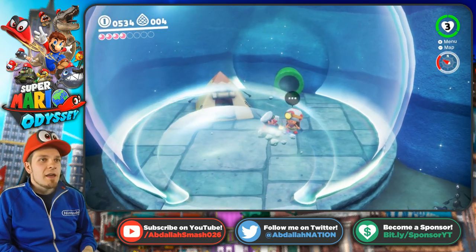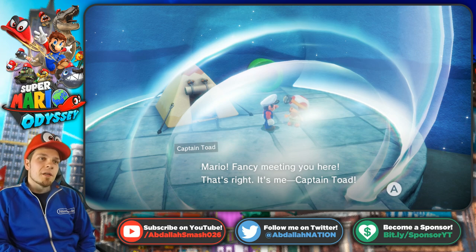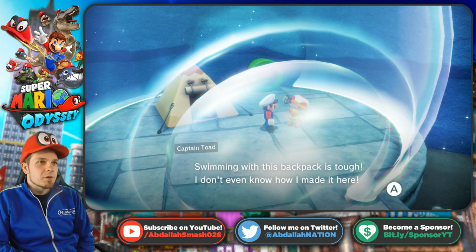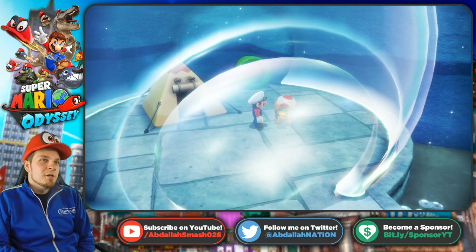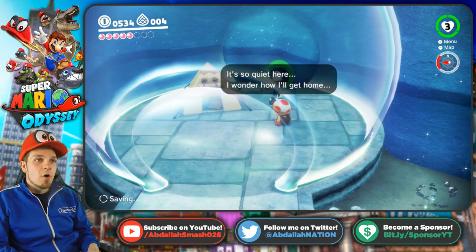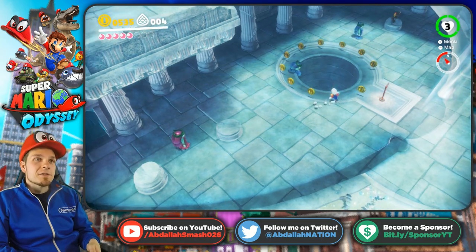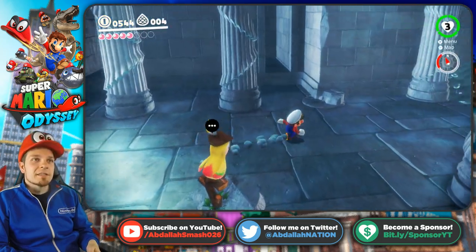We're gonna go find our friend Captain Toad — the treasure tracker himself. 'Oh fancy meeting you here.' 'That's right, it's me Captain Toad! I'm traveling the world looking for power moons. Swimming with my backpack is tough — I don't even know how I made it here. When I discovered this power moon, you can have it!' So Captain Toad jumped in with his heavy backpack and sank, but luckily Toad has an air pocket inside his giant mushroom head — and that's exactly how that works.